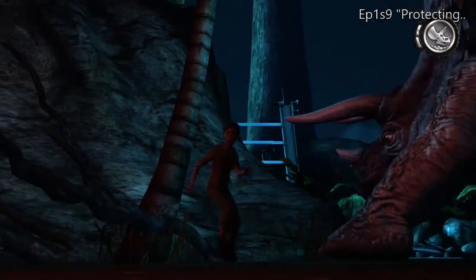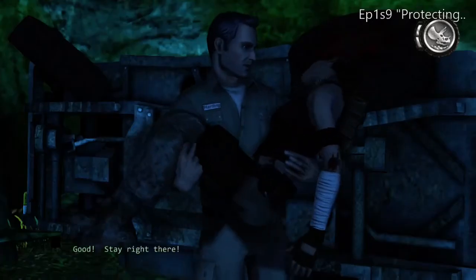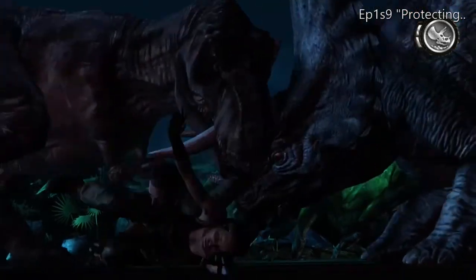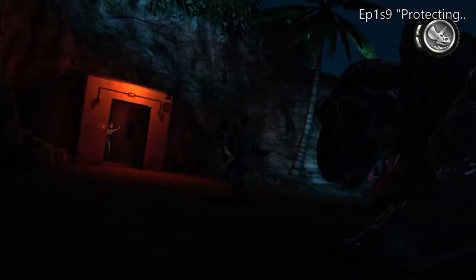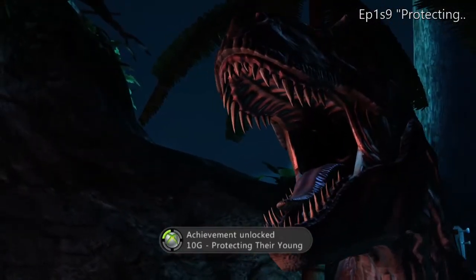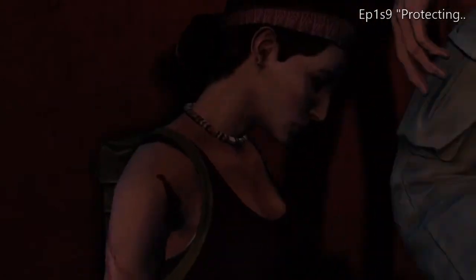Here we are in scenario nine — don't worry about scenario eight, just make sure your characters don't die. Get the little girl to the electrical shed, then get the guy there. There's also another conversation with your daughter inside that didn't get recorded. You need to answer her with "Buck Up" and then "Maybe" — those are the two things you need to do in scenario nine with that conversation. Don't forget.